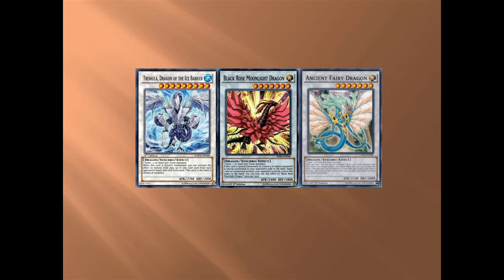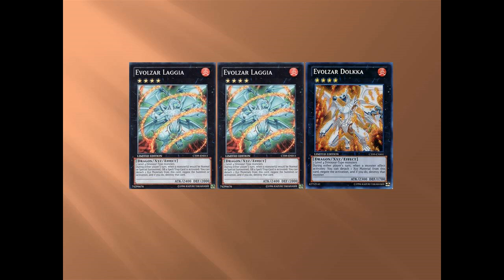Next is Laggia — your main board keeper. I've had so many times where on my first turn I've gotten Laggia and Ultimate Conductor and it's just game. You have board control and complete absolute power. Get Laggia as soon as you can. Once you've detached, I would say spare it — you can use it at any point after that, like for Link plays. Once it's done with its material, just leave it.